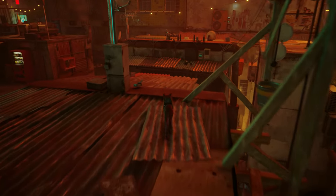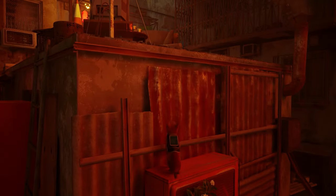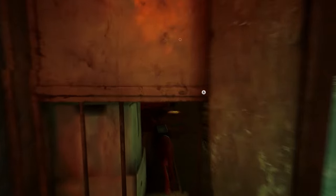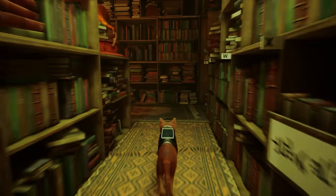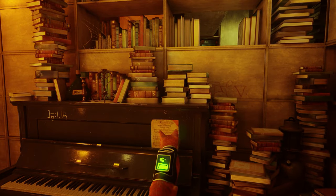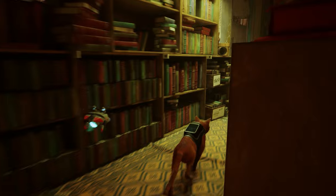Now time for music sheet number seven, which is going to be in one of the other notebook rooms — over here in the library. I think this is probably one of the coolest looking areas in the entire game personally. All the clutter and the monitors in the back and the cool yellow light. We'll hop up here on top of this piano and make a bunch of noise, and grab music sheet number seven.